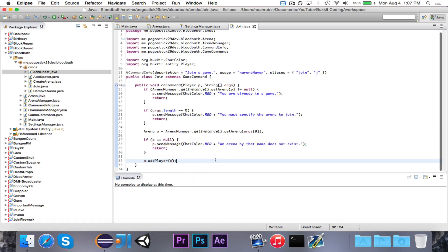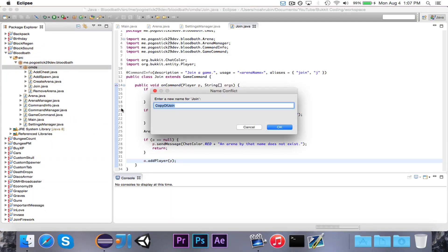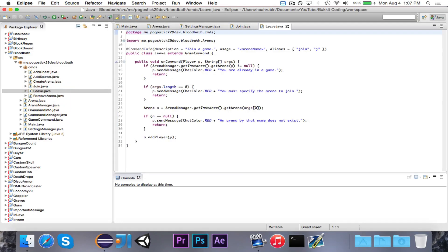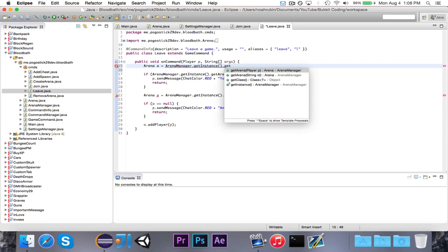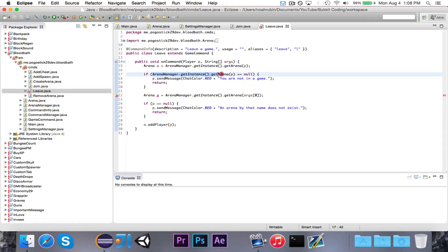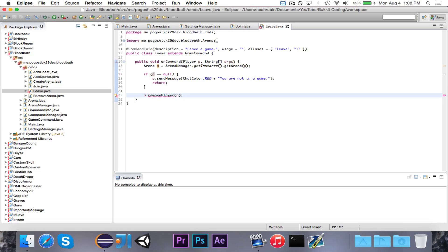That's all we have to worry about for the join command. Now we're going to go ahead and copy this, and we're going to call this Leave. This will be 'Leave a game.' There will be no usage because it's just whatever game you're currently playing that you'll leave. The aliases will be 'leave' and 'l'. First we change it: Arena a is equal to arenaManager.getInstance().getArena(p). Then if a is equal to null, they're not in a game. But otherwise, all we want to do is call a.removePlayer(p).